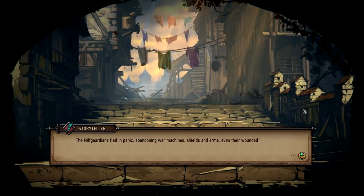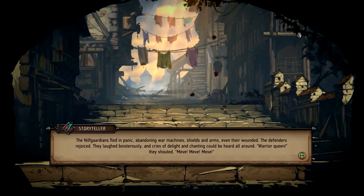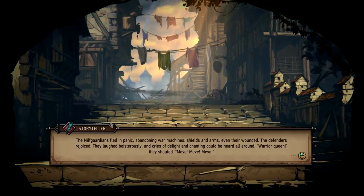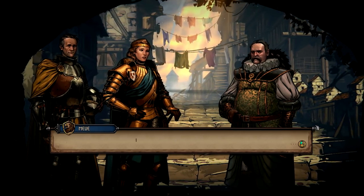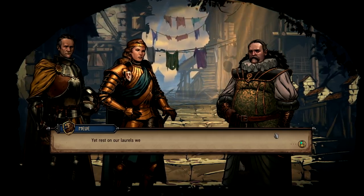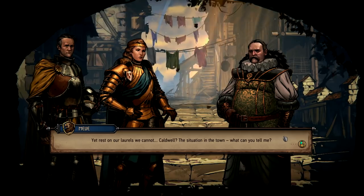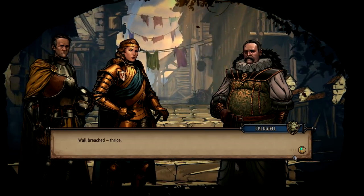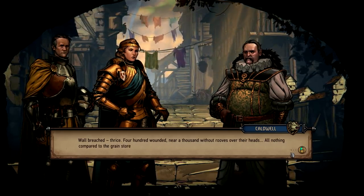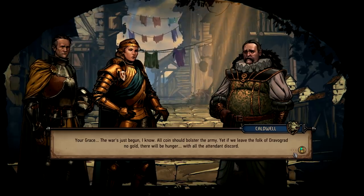So now Dravograd is freed, and there will be some decisions you'll have to make. This is the city we just saved — we're inside. I love the idea that this is all told as if it was a story being told. Where is this set in the timeline of the world? This is before the events of The Witcher 1 — it's set during the Second Nilfgaard War, which is described in the books. Queen Meve, our protagonist, was one of the key characters in that war.